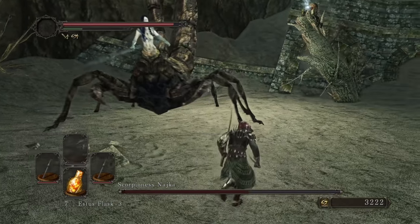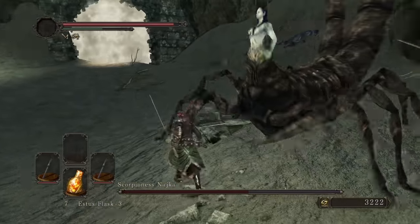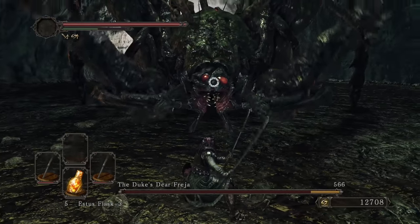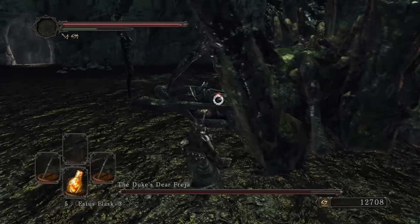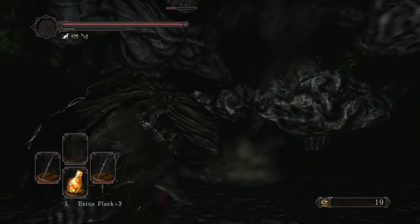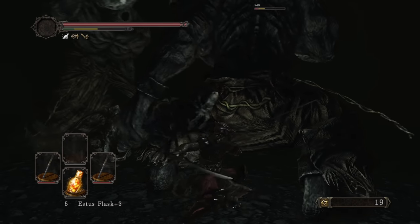Further into the game we fight Naika, and once again the hitboxes are surprisingly good and we are able to dodge all her attacks when timed correctly. Even Freya's bite attack is possible to dodge. The giants in Black Gulch are also considered to have badly designed hitboxes, but we managed to put that myth to rest as well.